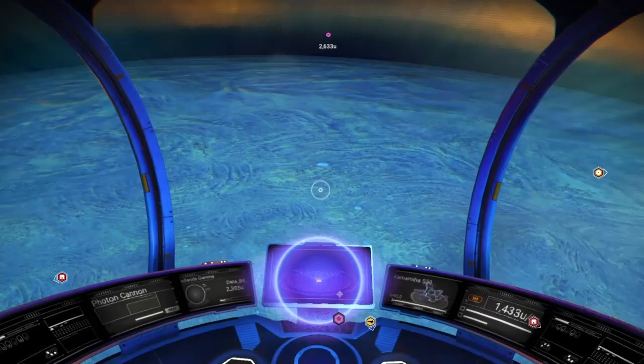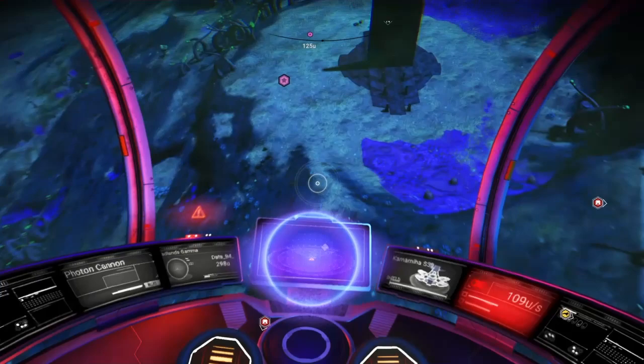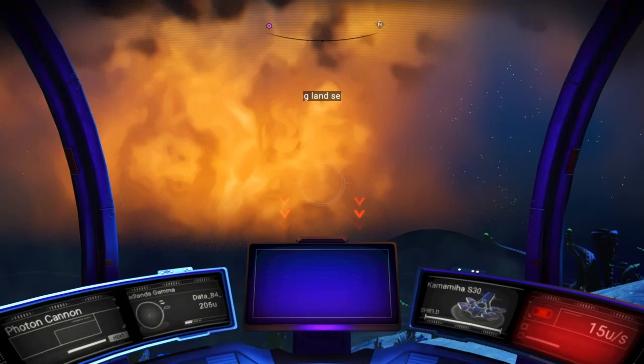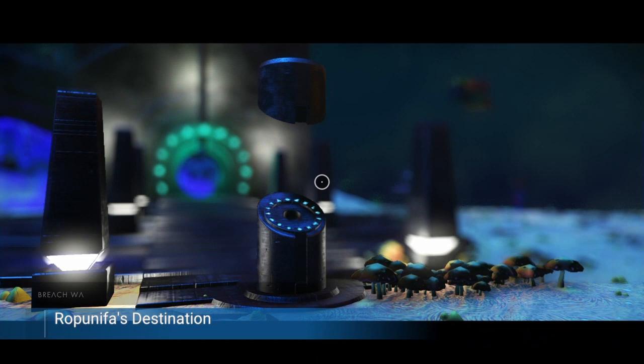We will begin today's episode with the super duper daredevil descent directly down towards the planet, spinning towards the portal. Welcome back — this is Data. I hope you're doing well, and today we are going to be in search of the S-class 24-slot multi-tool, probably one of the best weapons I have seen in this game.